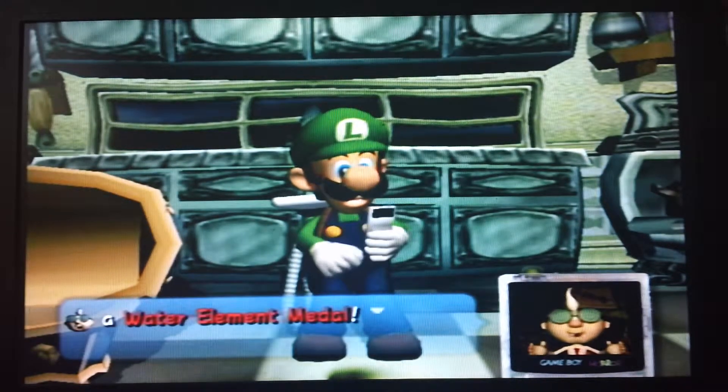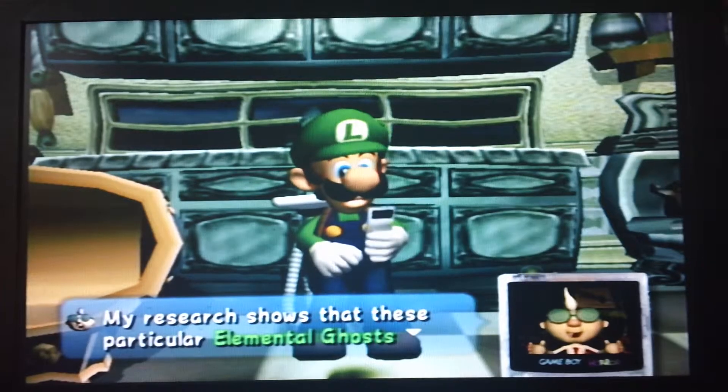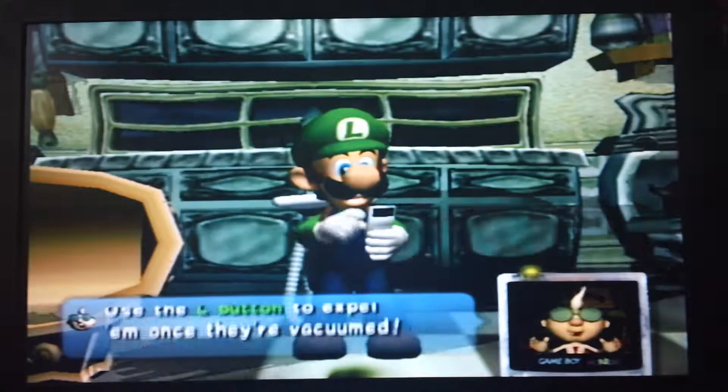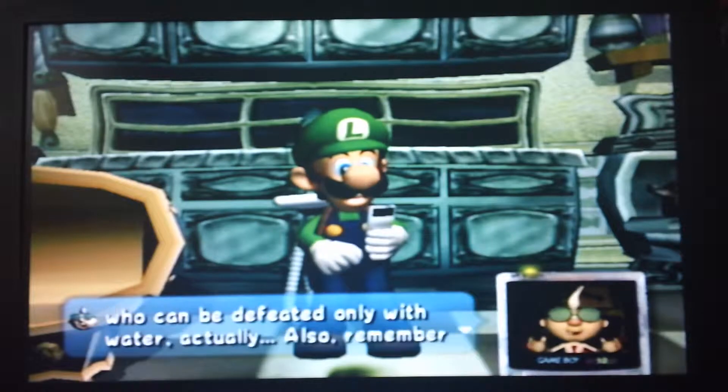Now Luigi, now you have enough — it's a water elemental bundle. Now you can use a water elemental. Fire changes these particular animal ghosts — they leave their watery dwellings when you approach. You know this vacuum — vacuum them up. Press L button to eject from the vacuum and shoot water out of your vacuum.